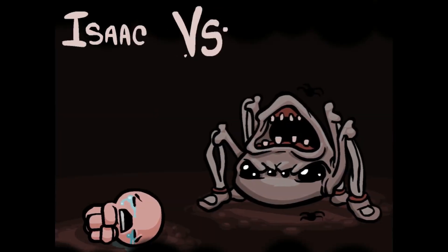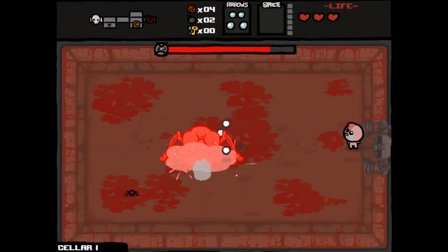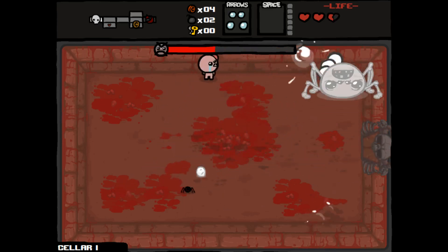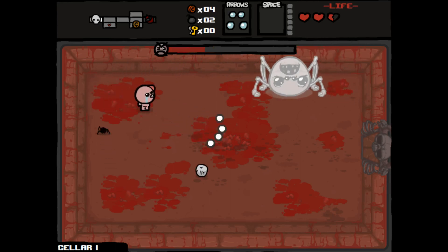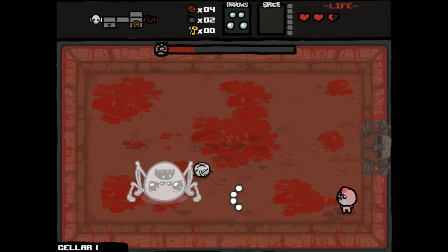Let's fight our boss — the Widow. Now because we're continuing right off from our last run, we had a good chance of getting an angel room item, but because we just took damage it's probably not going to happen.